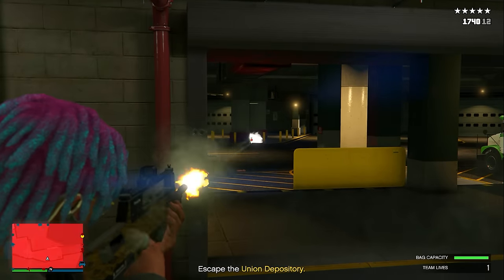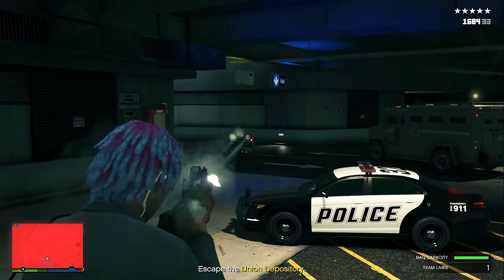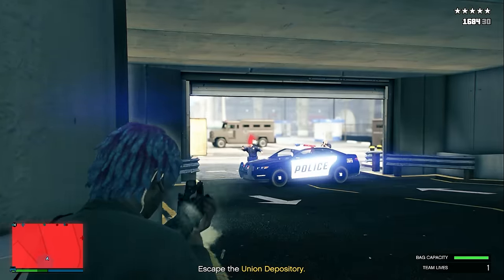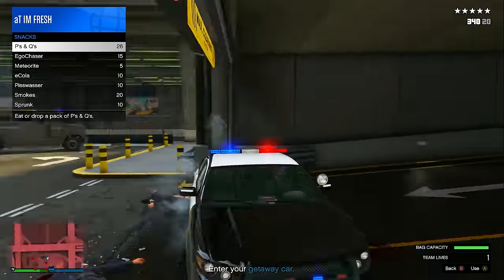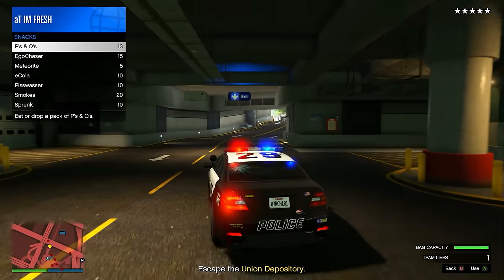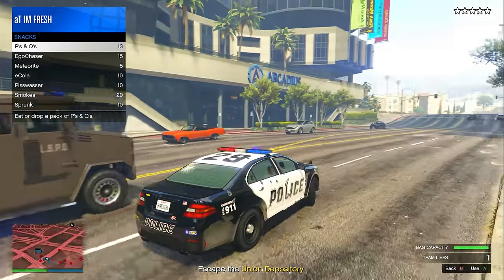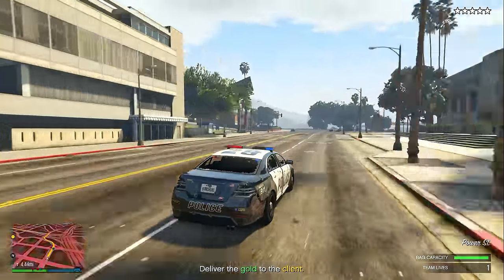Now you need to escape the Union Depository. It's fairly straightforward — take out all the police inside the parking garage, but only target the police on the left side. Once they're down, head to the left exit of the garage and take out the two last policemen there. Get inside their police car, open your interaction menu, and spam snacks if needed, then drive through the parking garage to the other side of the street.